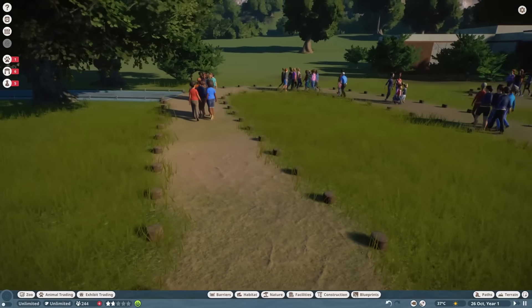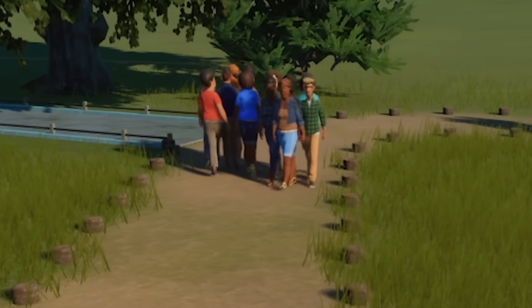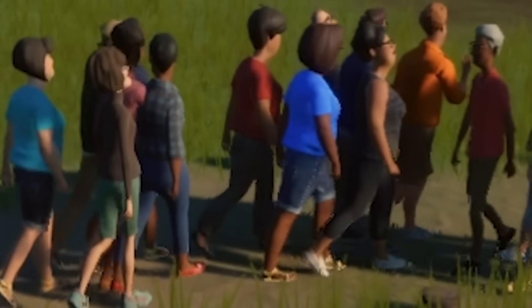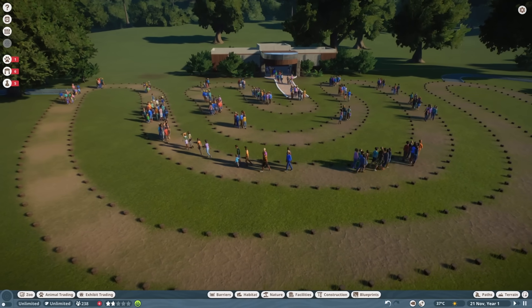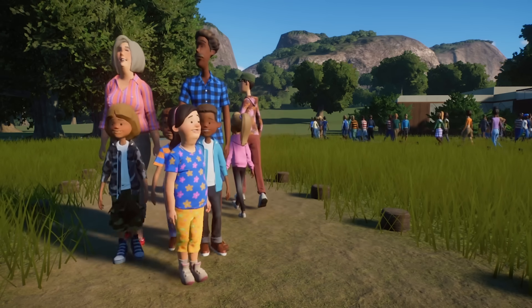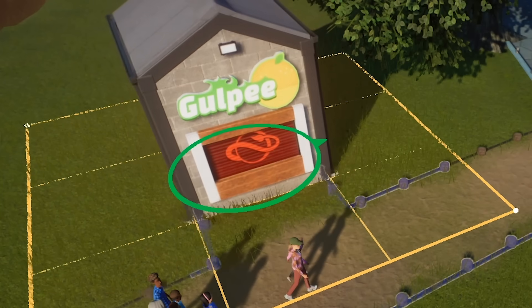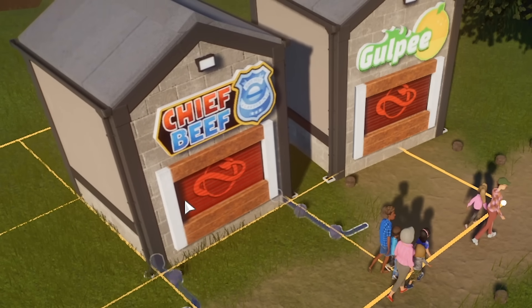Everybody kind of gets to about right here, and then they're just like, nah, too much walking. I know we came all this way and paid to get in here, but whatever, let's just go home. I need more people to see this exhibit. So if people give up like right around here, then let's put some refreshments down. They're probably just getting all tuckered out. We'll put a food shop right next to it. Yes, wave to the people.